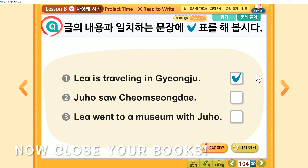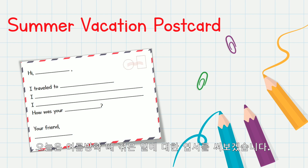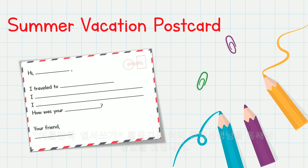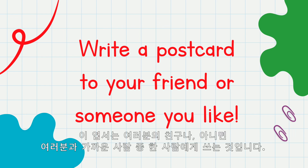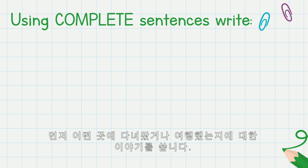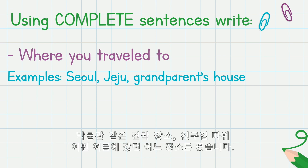Now close your books. It's project time. Today you are going to make a summer vacation postcard. Your homeroom teacher should have given you this worksheet. If not, you can print the worksheet from the link below. You are going to write a postcard to your friend or someone you like. Using complete sentences, you are going to write where you traveled to — which can be Seoul, Jeju, your grandparents' house, the museum, your friend's house, anywhere you did go.